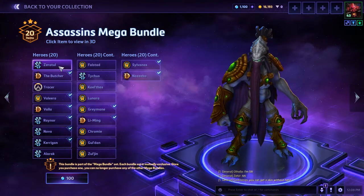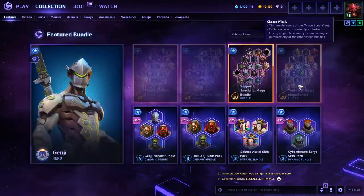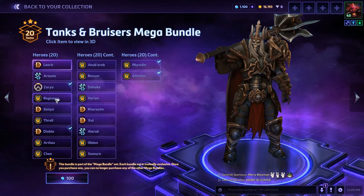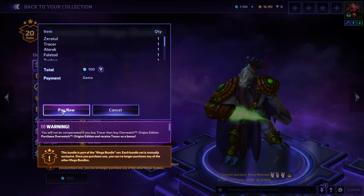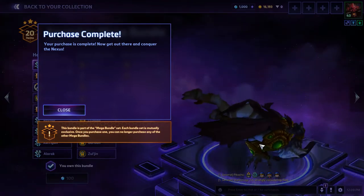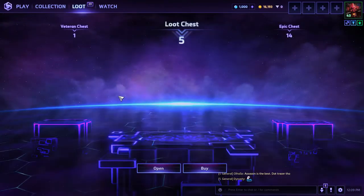Because we've got Tracer, Zeratul, Falstead, Tychus, Lunara — yeah, I think I'm going to go with the Assassin's Bundle. With the other one I'd get like 16 people since I only have four of them, but this is a tough call. I don't really think I'm going to be using a lot of those people except maybe Ragnaros. So let's go ahead and purchase the Assassin's Bundle. Pay now with the gems. And apparently Zeratul breakdances, which is interesting. Once you get the bundle, that's the only bundle you get, so make sure you really like your bundle.